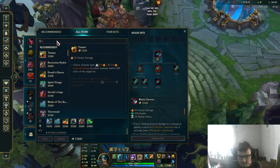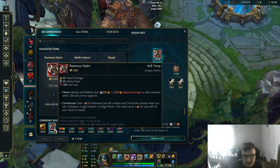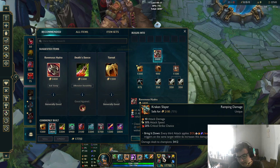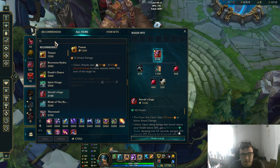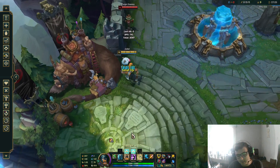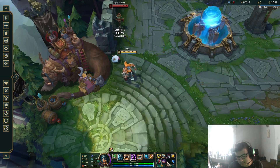If you play top lane you could go Hullbreaker as a second or third item — it really depends where you play Olaf. Ravenous Hydra is decent on Olaf but it's hard to fit into this build because your third item should provide HP, so it might make you too squishy. Generally you need bruiser or tank items — like Randuin's if they have a lot of crit, or Maw, which has insane synergy with Olaf. After your two core items it's generally game-dependent.